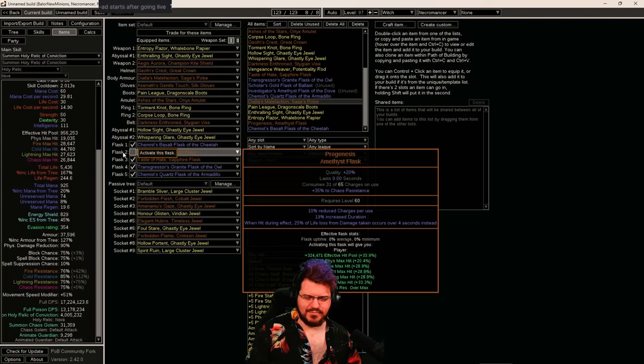This has been the most fun minion build I might have ever played. I know tons of people are enjoying it, and if you want to min-max it to be a degenerate, this is my absolute favorite way to do it. I hope everybody enjoys it — Path of Building link is in the description and I'll see you all later.